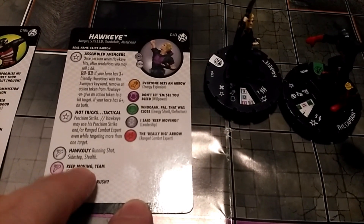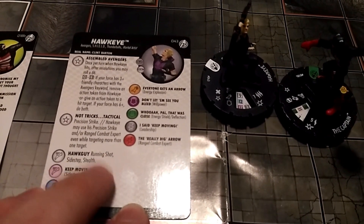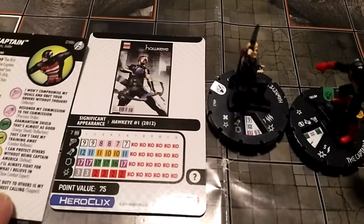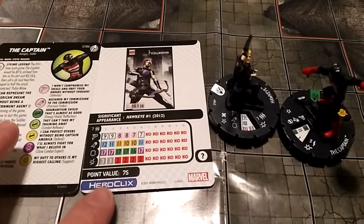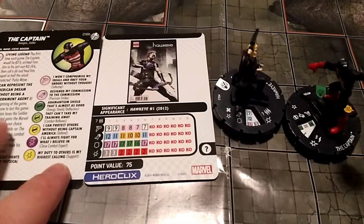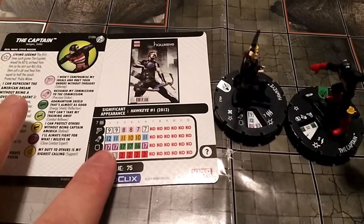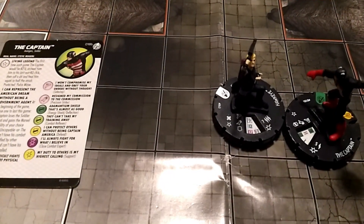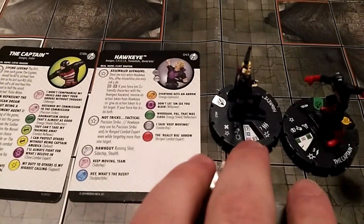He's got another special on his speed — Running Shot, Sidestep, and Stealth — so he's very mobile and protected from range. Now the main reason we're going to use these two together: they make a good combo if you wanted to use the Captain to pick the Avengers Initiative team ability so he could see and move through hindering terrain. But we're going to use the Captain to pick the Sinister Syndicate team ability, so we're going to be borrowing that 12 attack value that Hawkeye has.